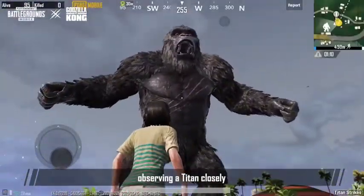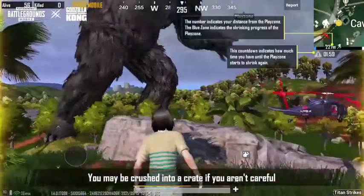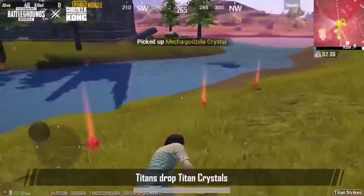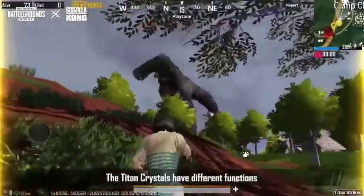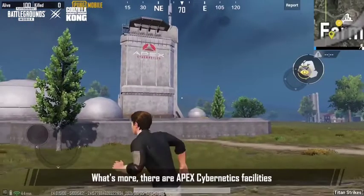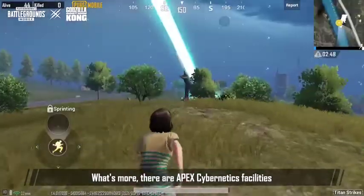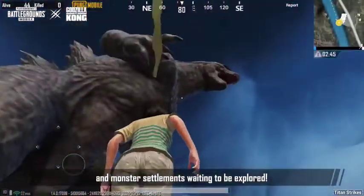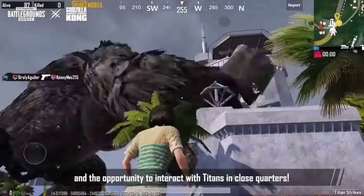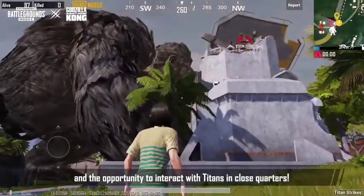Players must take care when observing a Titan closely — you might be crushed into a crate if you're not careful. Titans drop energy crystals, and the crystals dropped by different Titans have different functions to give you an edge in combat. There are also Apex Cybernetics facilities and monster settlements waiting to be explored. Don't miss out on the new Titan Strikes gameplay and the opportunity to interact with Titans in close quarters.